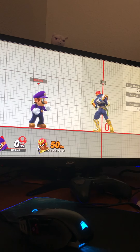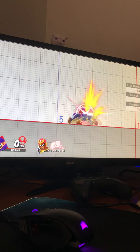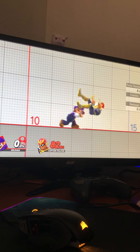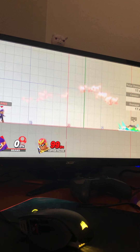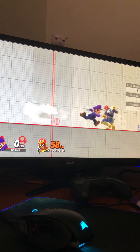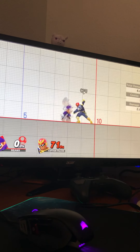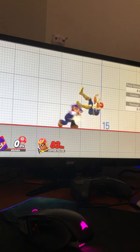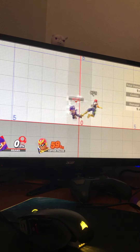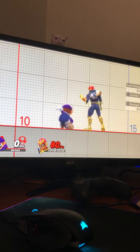You can see me going for a lot of down tilts — that's generally the best option unless you're going for that kill, which is Jab 1, Jab 2 into F-Smash. Redwood was saying you could do just Jab 1, and I do like doing that on some characters, but it's actually pretty reliable on Mario to just do Jab 1, Jab 2. You just have to make sure you don't input the third attack too quickly or you'll get the jab input.